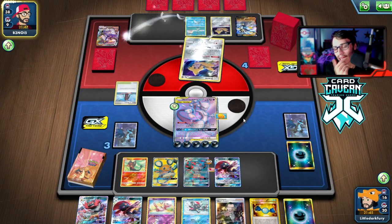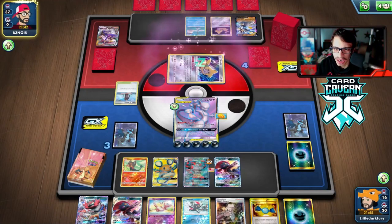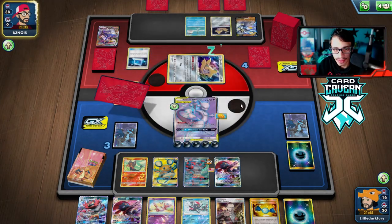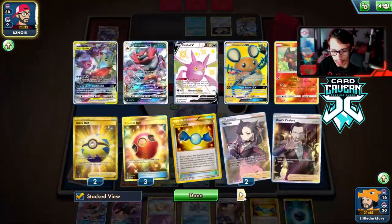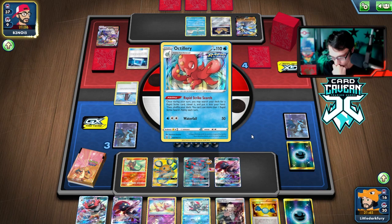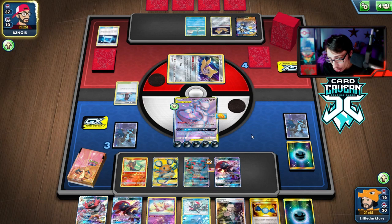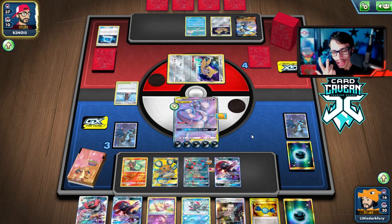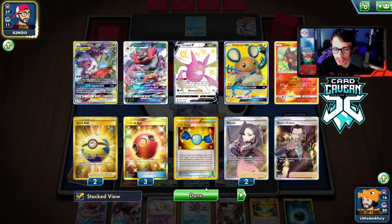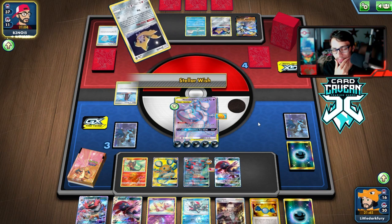I don't think they can take a prize this turn. We're fine because we have Boss in hand. They'd have to Marnie me to stop me from winning. We have one Boss left after this somewhere in the deck. All we have to do is Boss an Urshifu, or if they bench a Dedenne we can win by going Sableye and knocking it out. I think I'd rather see the Dedenne - we can win this turn, if not we just build up more energy.